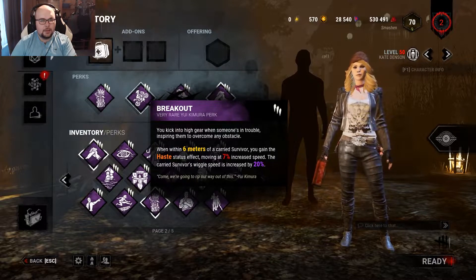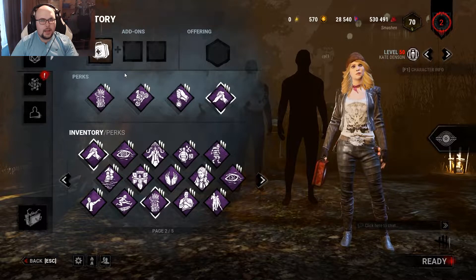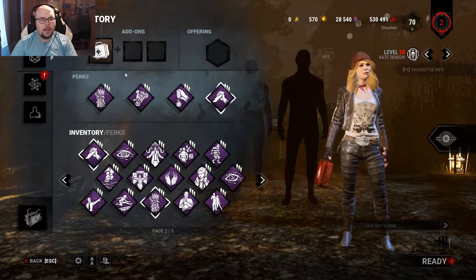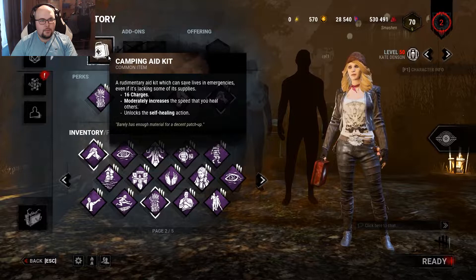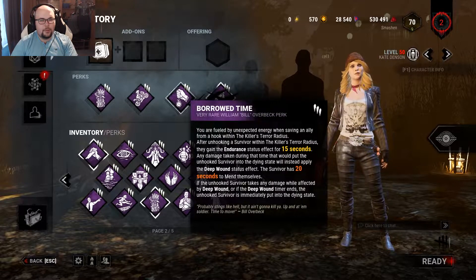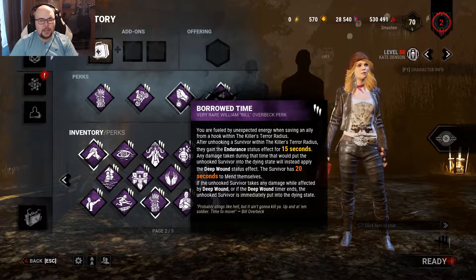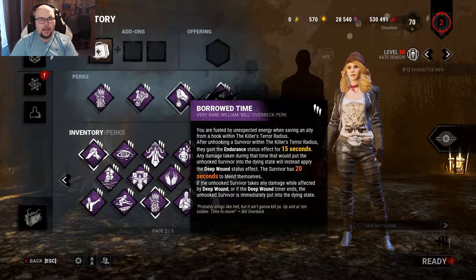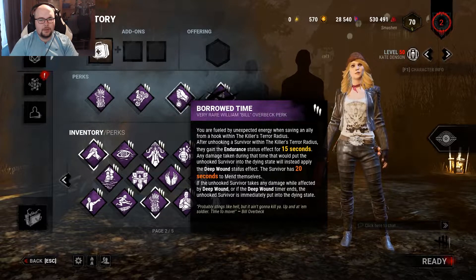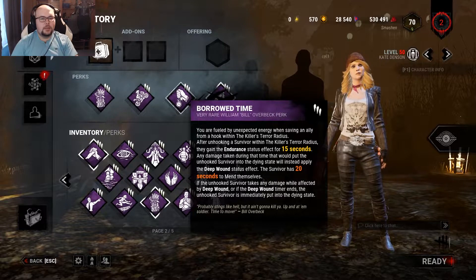With Breakout and Metal of Men I try to body block the killer, waste his time, and try not to get hit. If all else fails, I get hit by the killer near the hook, which triggers a protection hit for Metal of Men. After that I have two decisions: I can go heal with a good med kit, or go for the unhook with Borrowed Time, which gives the unhooked survivor the endurance effect for 15 seconds.